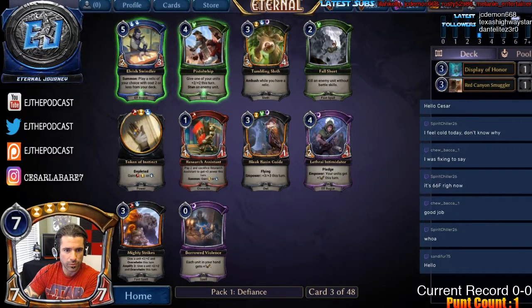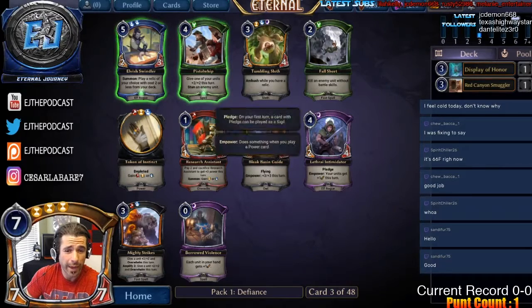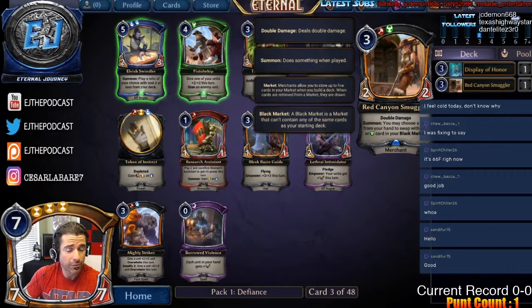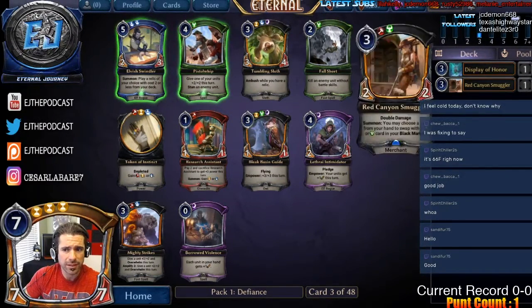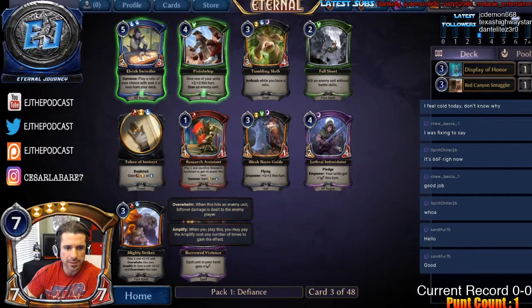Pack three has some good signs. Elvish Swindler picks up Frost Talismans well. Pistol Whip is solid to trigger Renown. Mighty Strikes is a really good combat trick finisher — I typically like taking units over spells but Mighty Strikes is pretty huge. There's a late Intimidator here too, which suggests Shadow might be open. I'm going to hedge my bets and take Mighty Strikes.